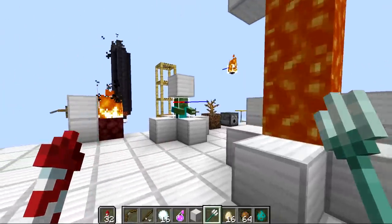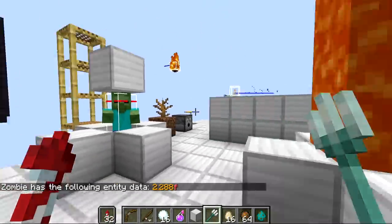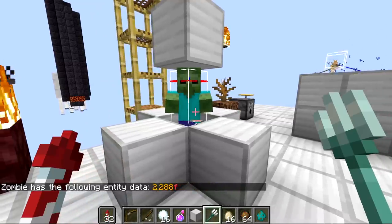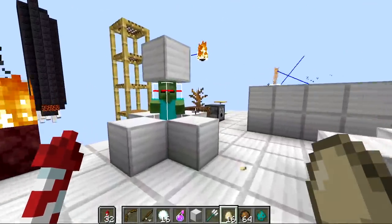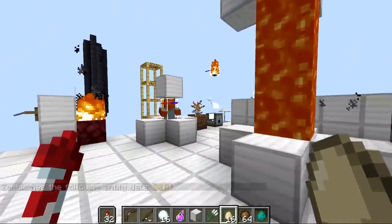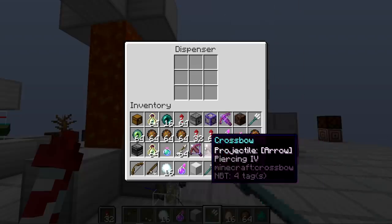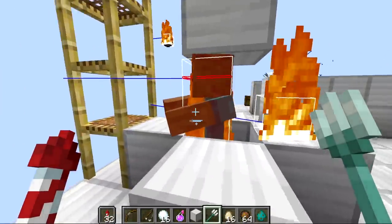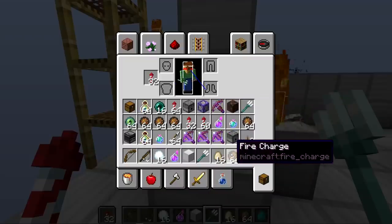Regen doesn't work on undead — the zombie's health is 2.2 before being hit and still 2.2 after. Eggs look like they damage the zombie but a fresh zombie placed in still has all 20 hearts. Snowballs appear to damage but really don't. Testing arrows, which are typically what's used to set things on fire — that arrow did catch the zombie on fire. Only arrows actually catch things on fire from passing through flames, unless the projectile is a fire charge.